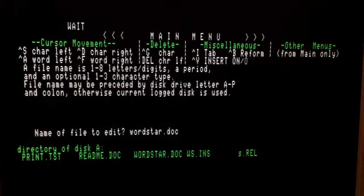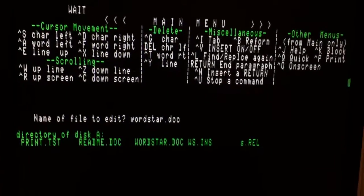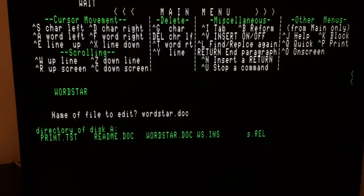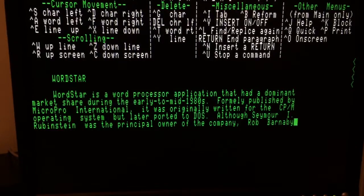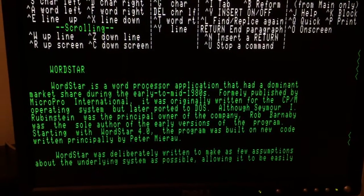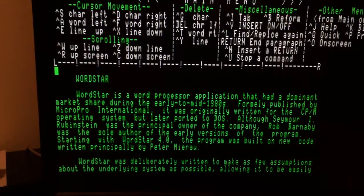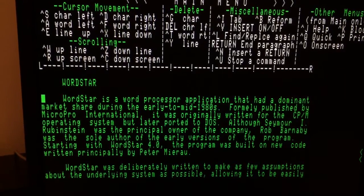I changed the highlights to be color so you have a nicer effect. I don't like inverse video — it doesn't look good. Just remember that if it were running as native 6309, that would be 20 to 30% faster because of the native mode. Here I already have the text loaded and I'm going to edit it.